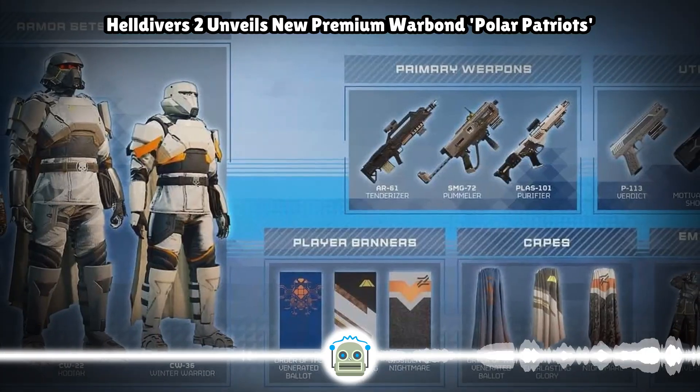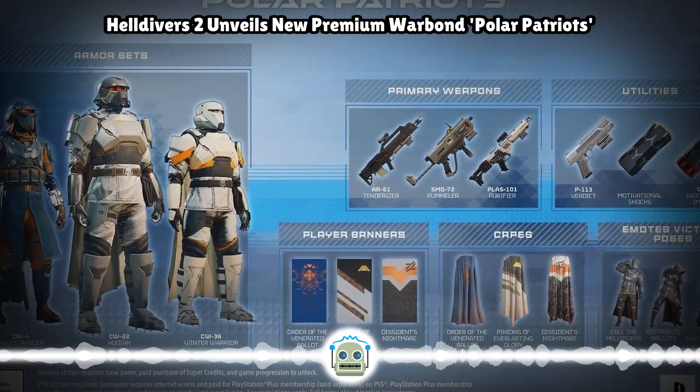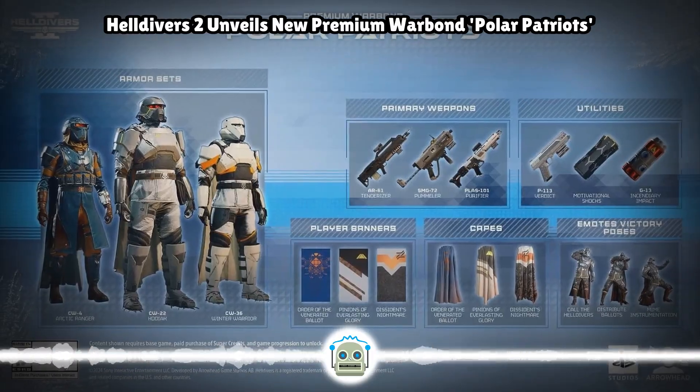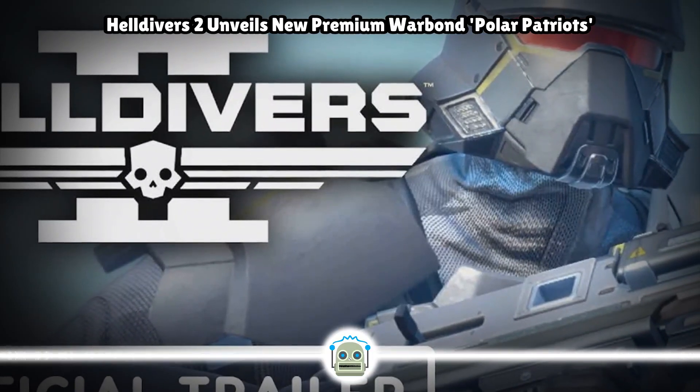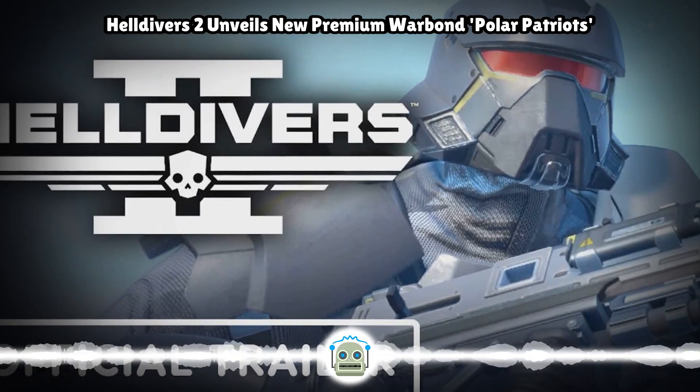The new emotes include Mime Instrumentation, Call the Helldivers for incoming patriotic chat, and Distribute Ballots to search for new voters — perfect for heroic soldiers who like to bust out a new move right in the middle of ferocious battles, no matter the deadly risk.